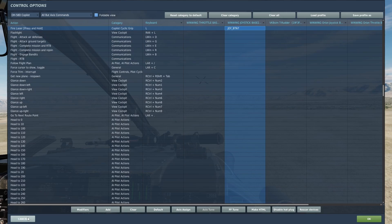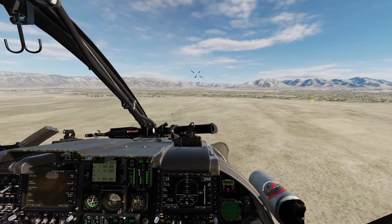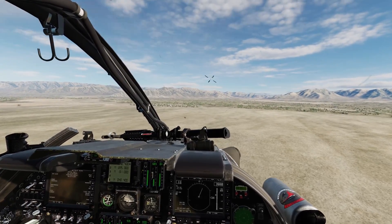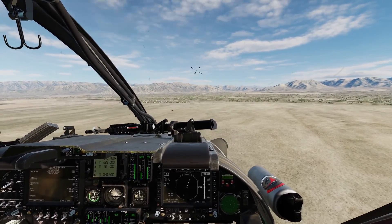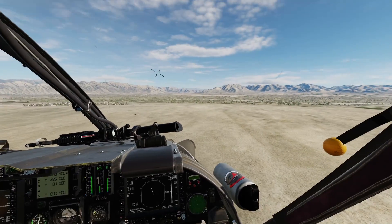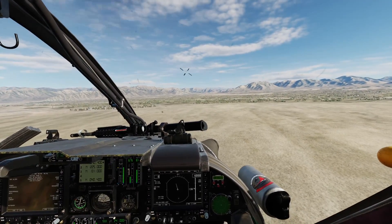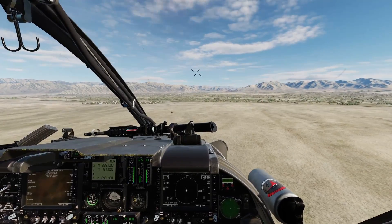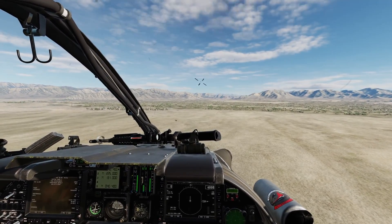The first thing for us to do here is we want to have our AI pilot flying, because it'll make it a lot easier to employ the Hellfires. So to enable the AI pilot, we first need to press Left Alt and O, and then Left Alt H to get him into a hover.